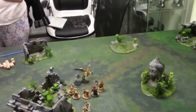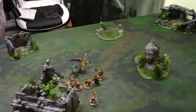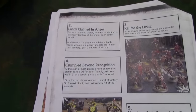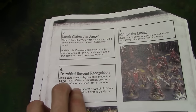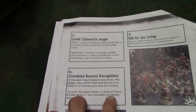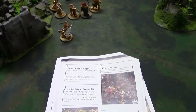Getting out the event pack, the next mission is number four: Crumble Beyond Recognition. At the start of each player's hero phase, that player rolls a D6 for each friendly unit on or within two inches of a terrain piece that isn't a forest. On a two-plus, that player scores one Lumineth of Victory. On a roll of one, that unit suffers D3 mortal wounds. So you've got to stay close to the terrain, but if you roll a one you could kill your entire unit.